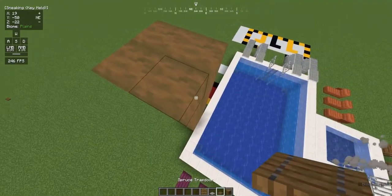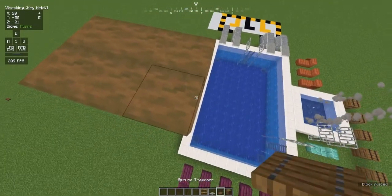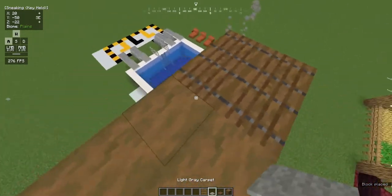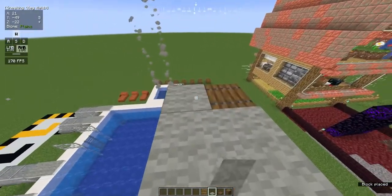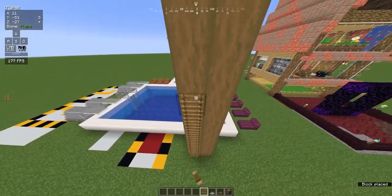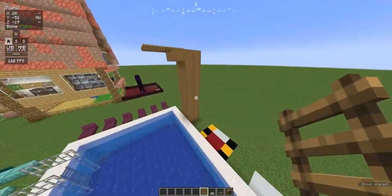Now that we've built 10 meters up, use the trapdoors and build forward. Actually, build forward one block of spruce wood first, then use the trapdoors to build two more blocks forward, and then put light gray carpet on all three blocks of both spruce wood and spruce trapdoor. And then of course don't forget the ladders. Without ladders, how do you get up? It's 10 meters — are you supposed to climb it like a tree?